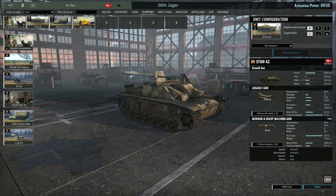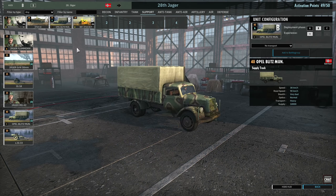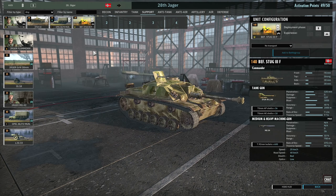Then the next card is the StuH 42. I've been testing this out — it does lack a little bit of effectiveness for what it costs, but I've got it in there for the 2000m range HE support. Then I have a card of the Oberbefehlshaber Munition in Phase B, mainly to supply the artillery I bring in Phase B. And finally I have the Befehlsstug 3 in Phase B, which gives you an extra Stug to work with that is also a Commander — quite resilient, so you can have it close to the front line.